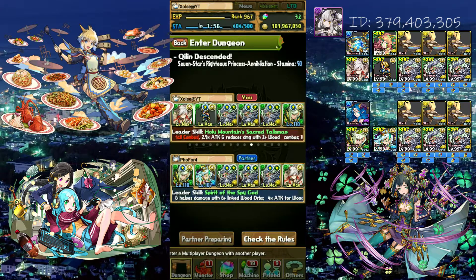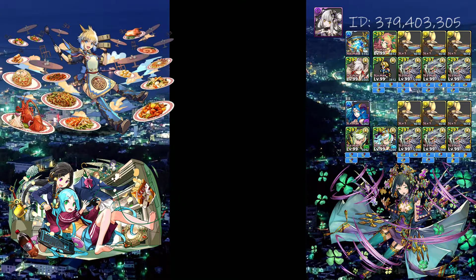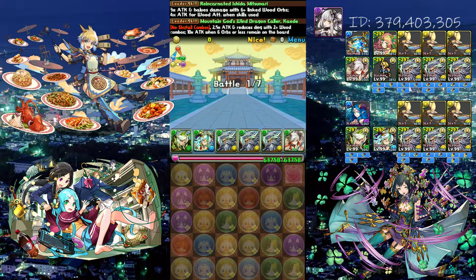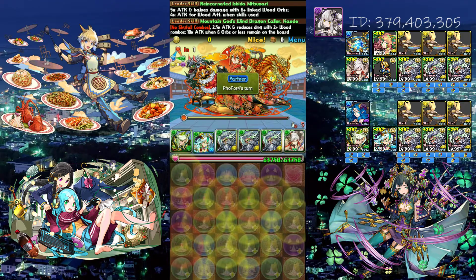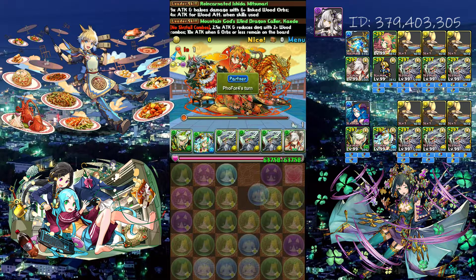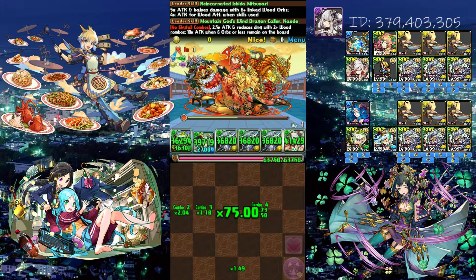You can start. Floor one — it's gonna be Leylan. He's gonna pop his renalist for the time extend and he's just gonna board clear and proc basically Kayete. Simple.